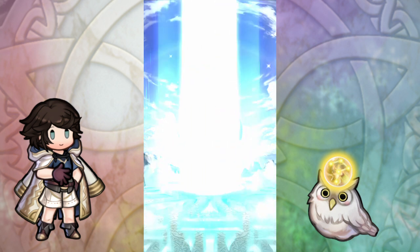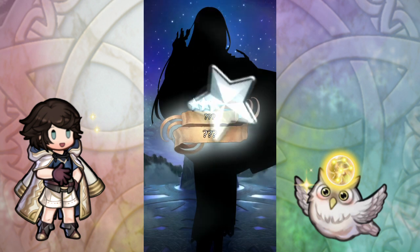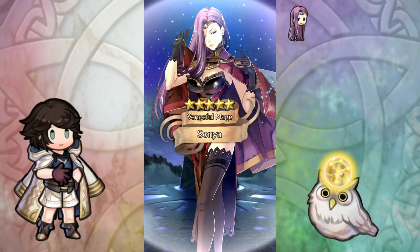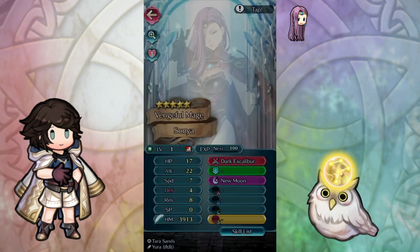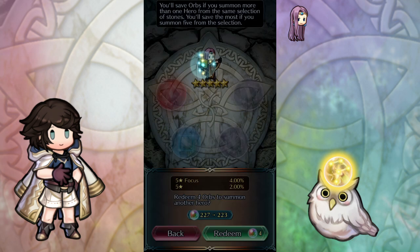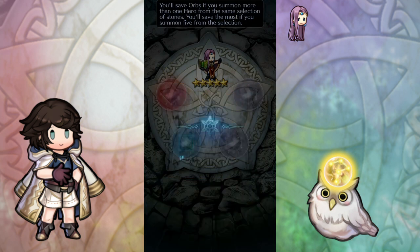What have we got — oh, that's a Sonya! Pretty cool. Not the most hyped pull, but I do like her, one of the cooler Echoes characters. She's plus attack minus defense — pretty good. Can't complain about that, just gonna take that and bounce. Thank you Weekly Revival.